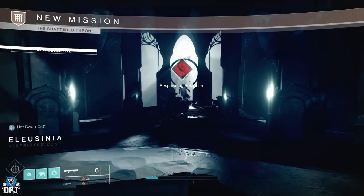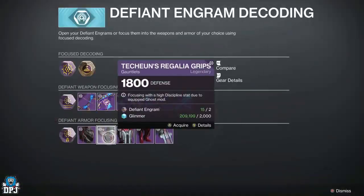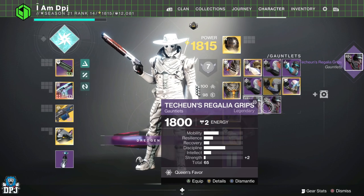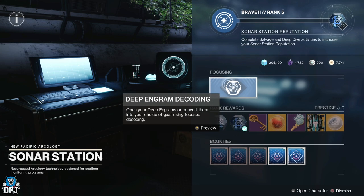You have a great chance of getting those sonar engrams, defy engrams, and more. Now when it comes to decrypting these, armor-wise 95% of the time they drop really high stat-wise, which is amazing. So if you are in need of new armor for those stats — maybe you're working on an arc build — this is it for sure.